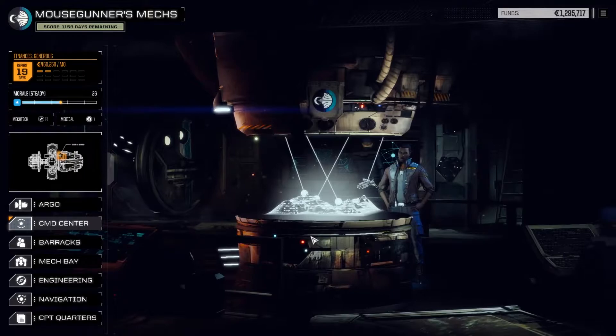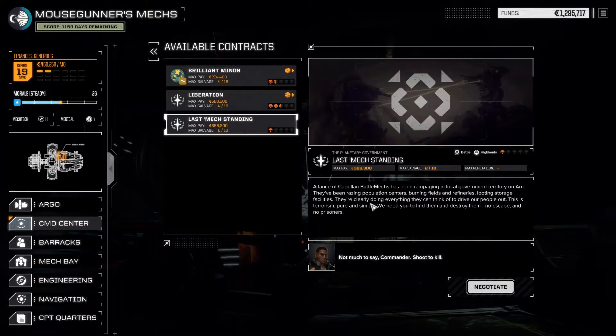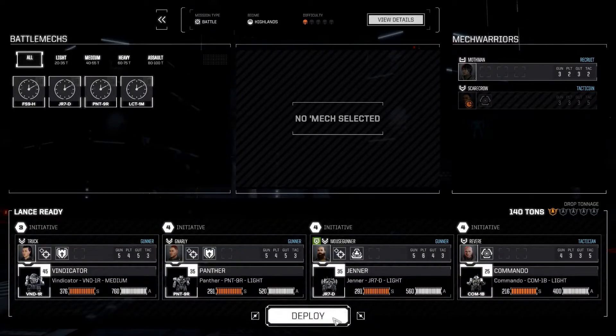Now we've made that determination, let's take a look at the next contract. It's a battle contract again against the Compellent, so we're eroding all the goodwill we'd made up. I'm going to go ahead and get more money here than salvage, because at one skull I don't expect the enemy to be anything I necessarily want to salvage — I'd rather just have the money at this point. Let's go.